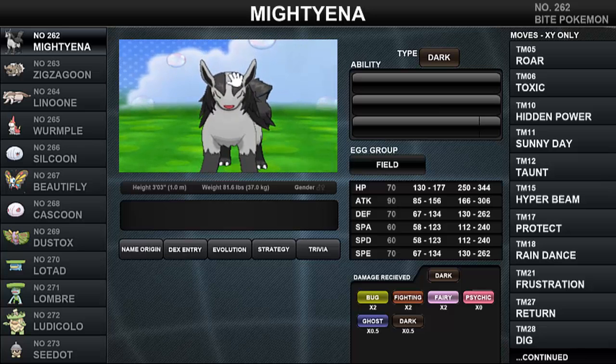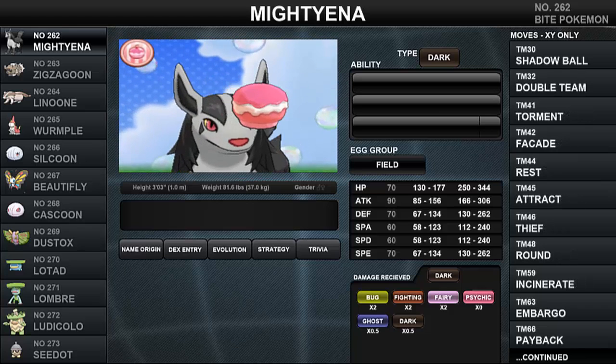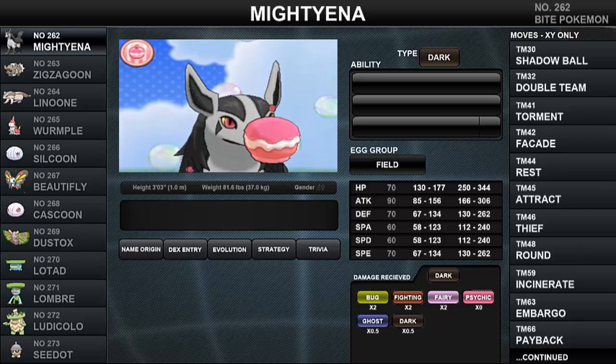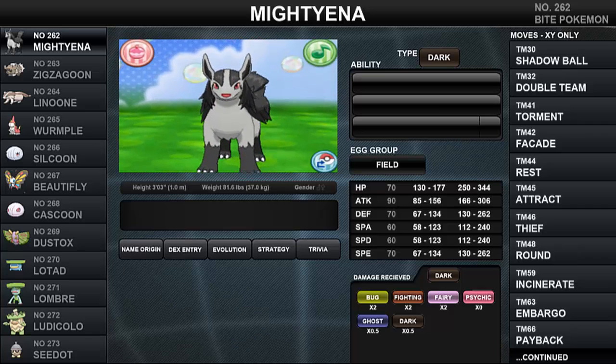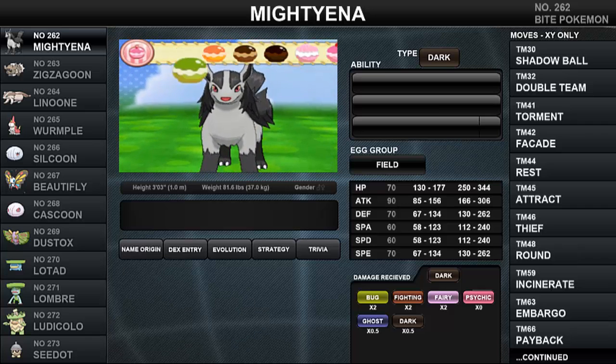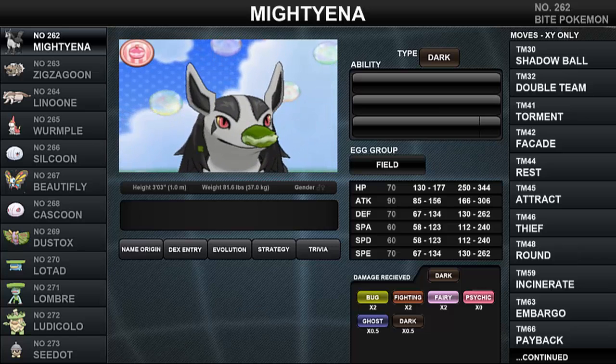Mightyena lives in a pack in the wild. As a member of this pack, it follows the orders of its leader and chases down prey. It gives obvious signals when it's about to attack, as it starts to growl deeply and flattens its body. Mightyena defeats foes with perfectly coordinated teamwork. If its trainer is very experienced, it will always obey their orders. Mightyena is also prone to licking the faces of the people it is fond of, as a dog would.